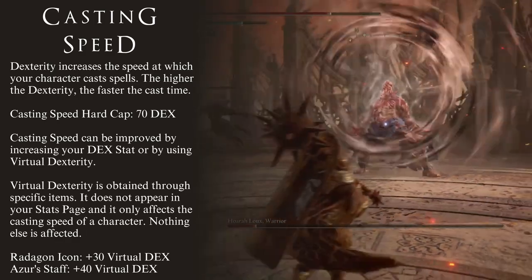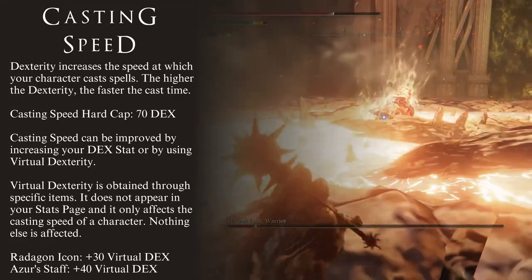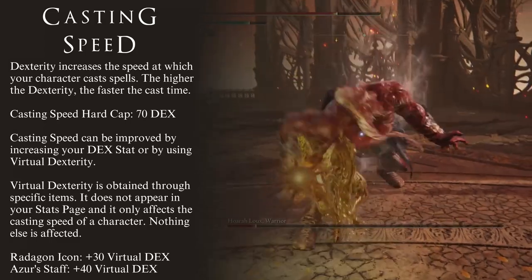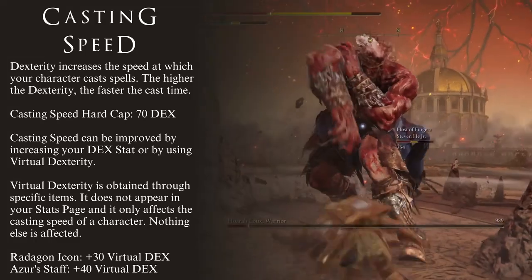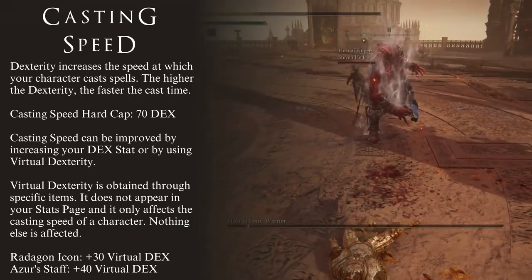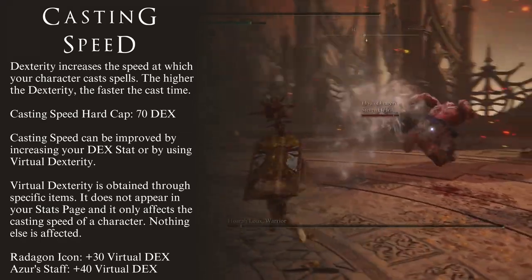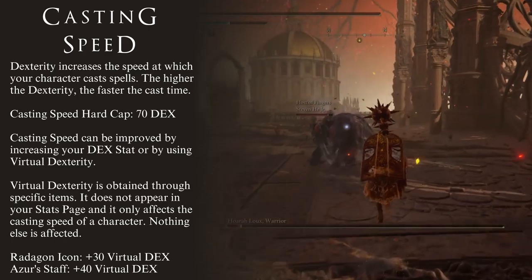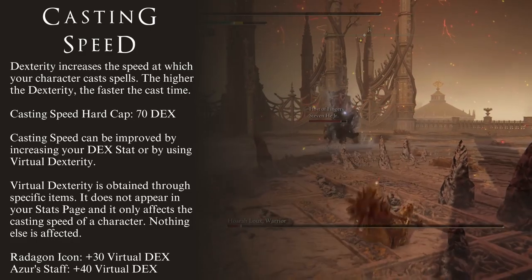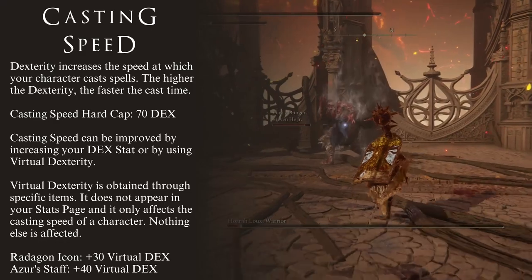As mentioned before, the hard cap for Casting Speed is 70 Dexterity. This means that if you use both of these items, then you already meet the hard cap no matter what your actual level of Dexterity is. Furthermore, we can reach this hard cap with 40 levels of Dexterity plus the Radagon Icon, or 30 levels of Dexterity plus Azor's Glintstone Staff. Experiment with these different combinations to figure out what works best for you — will you be leveling up Dexterity, or taking advantage of Virtual Dexterity? The choice is yours.